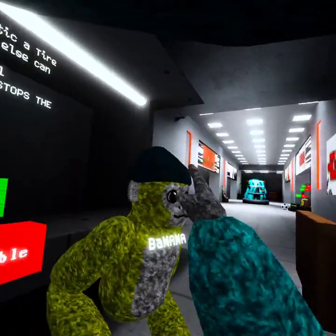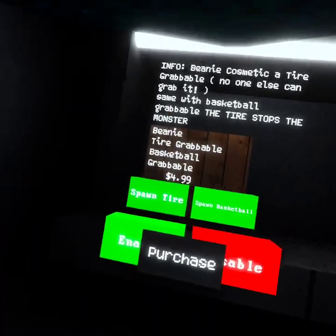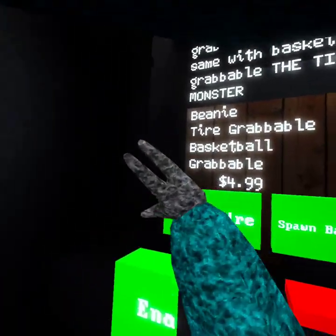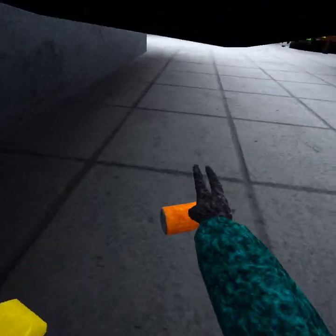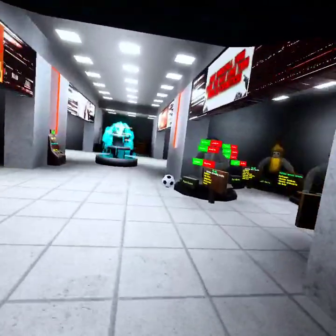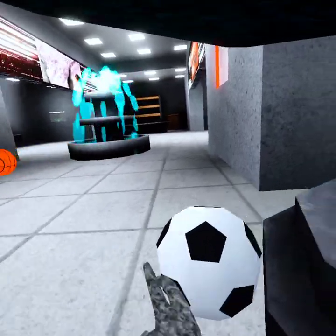When you get this you'll be given the beanie cosmetic, which looks pretty good. You also get the tire grabbable. Grabbables are things that you can grab in the game — for example there's a gold bar grabbable, a soda can grabbable, and there are hundreds of grabbables.